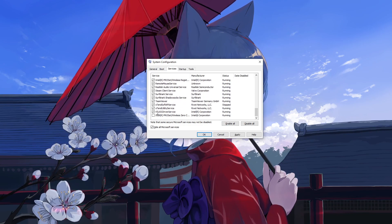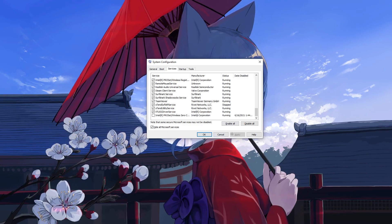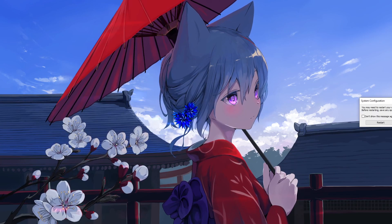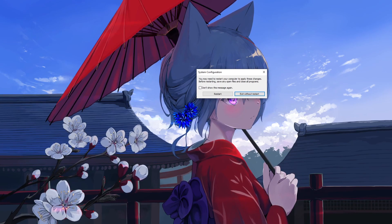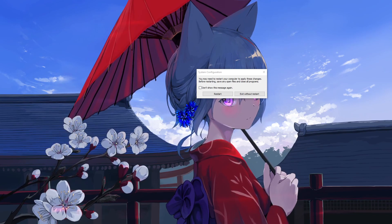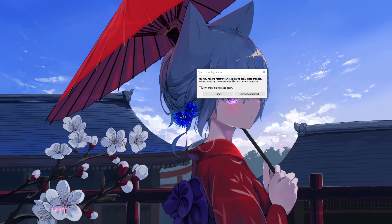For presentation purposes, let's just disable one and click Apply. The 'Date disabled' field will change. You click OK, and then it will prompt you with a system configuration message — you may need to restart your computer. At this point, close all your background applications, save your data, and just click Restart.